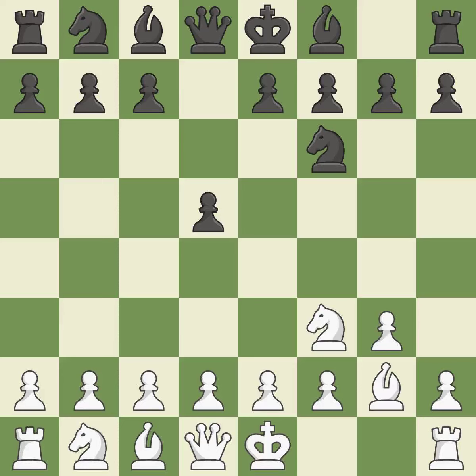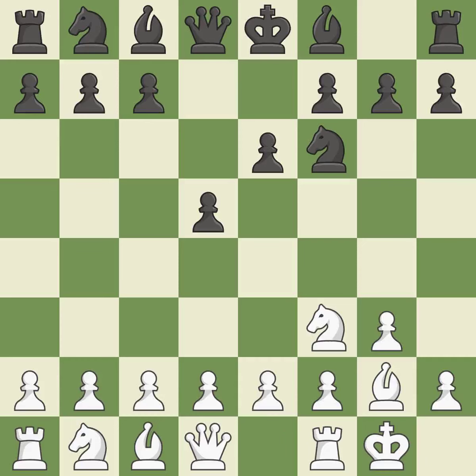The fianchetto move BG2 places the bishop on the long diagonal. The D5 pawn is supported by E6 and the bishop on the dark squares can advance. Castling gets the king to a safer square, out of the center of the board, while also developing a rook. Castling kingside tends to be safer because the king is further from the center.